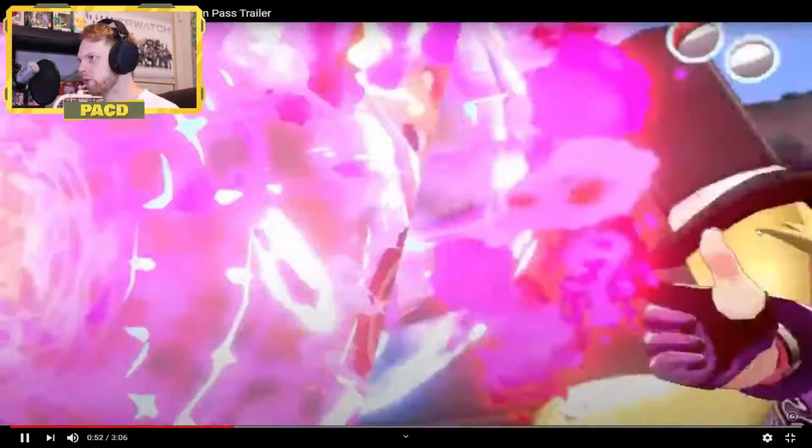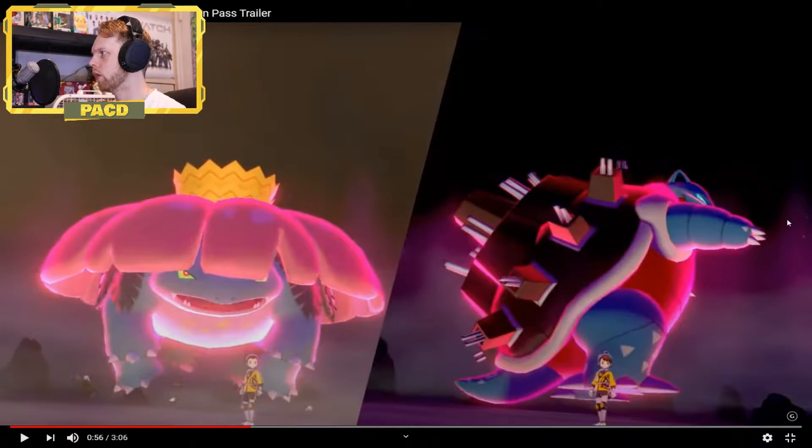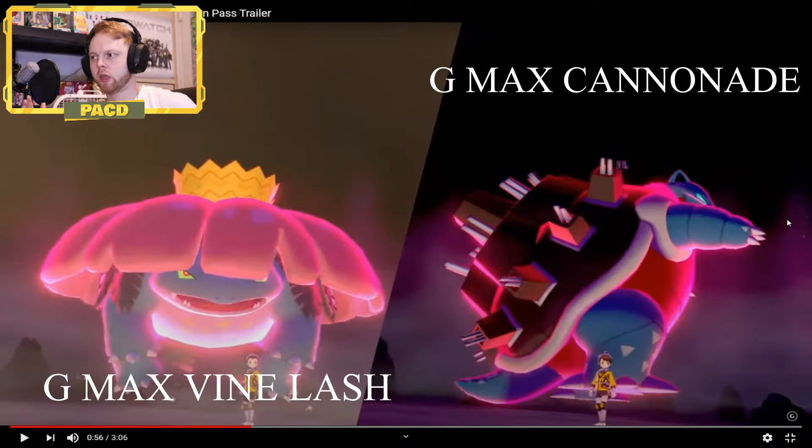We see this old guy, another rival. We see that Galarian Slowbro. And we come to this spot where we see G-Maxed Kanto starters. We already get the Kanto G-Max Charizard, but now we get the G-Max Venusaur and Blastoise as well. They both get moves that are kind of like G-Max Wildfire — they do extra damage for four turns if you're not a Water or a Grass type. So that's going to be really cool. I'm excited for that. I'm a big Blastoise fan.